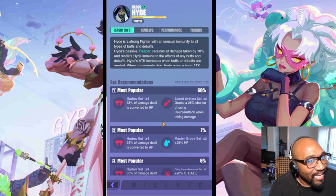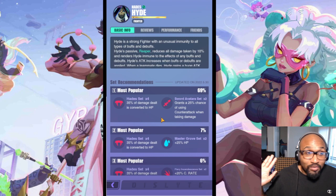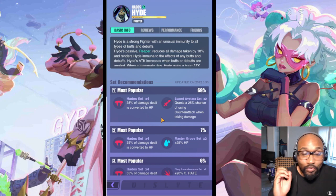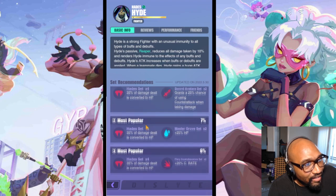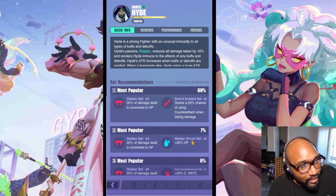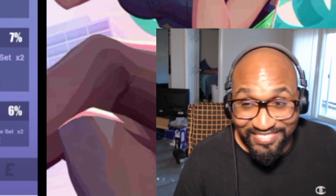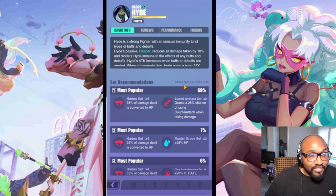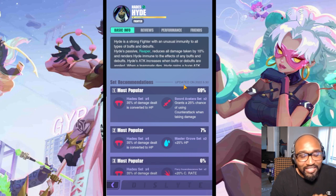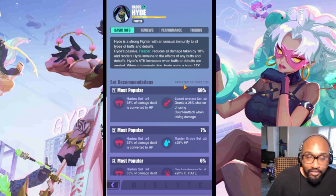We're gonna go over to strategy and it's my personal pleasure to see what other people build. We have the Hades set — crit, HP — and the number one at 69% is counter-attack, which I actually agree with. The most popular Hades build: Hades is probably amongst the best because you make his auto attack heal you, but he does have an ultimate that heals too.